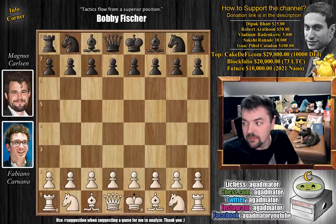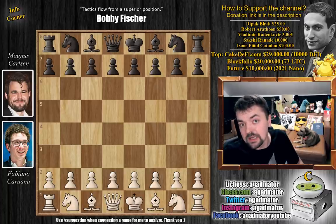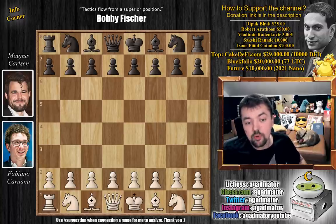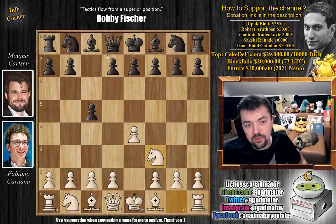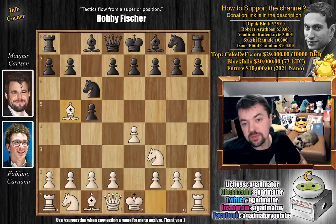These are old rivals — they played the World Chess Championship match in 2018 in London, and they will repeat a line they played there, but not for many moves. Fabi with the white pieces opens with e4, Magnus replies with c5, as he did in every game of their World Chess Championship match. We have knight to f3, knight to c6, and bishop to b5.